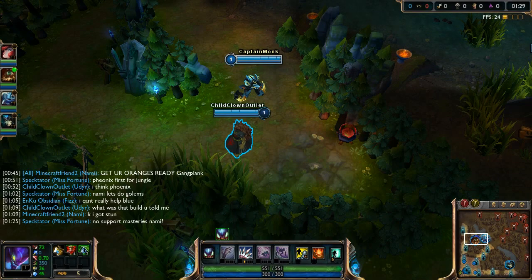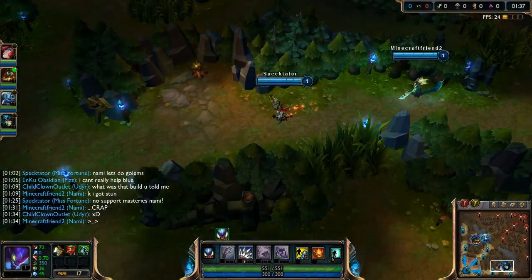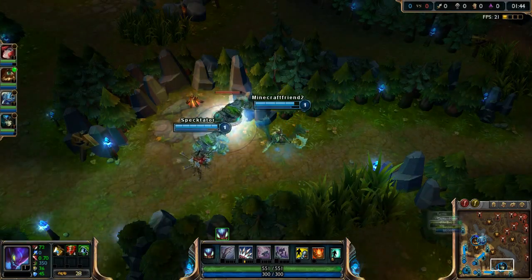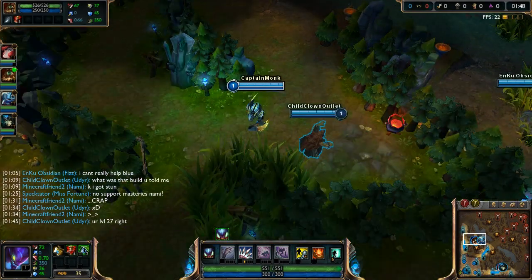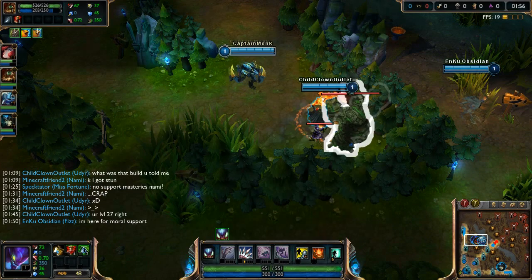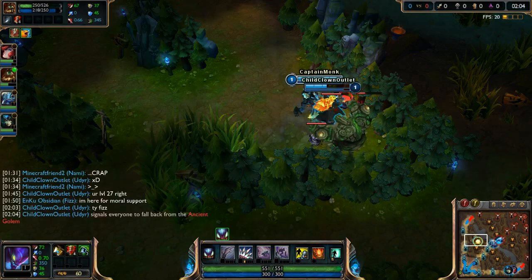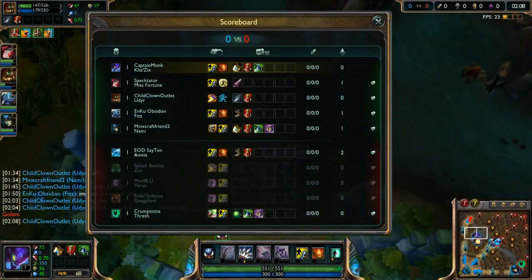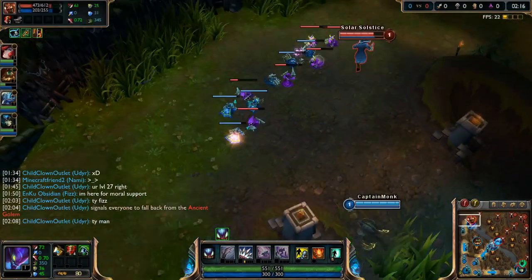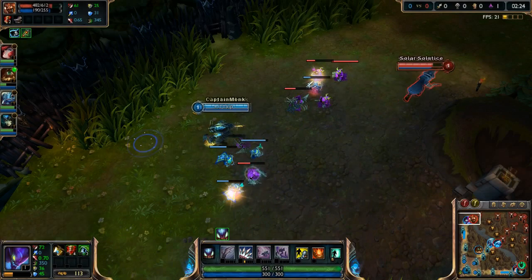Today's team: myself as Kha'Zix top, Udyr jungle, Fizz mid, Miss Fortune AD carry, and Nami support. The enemy team has Anivia mid, Zac jungle, Varus AD carry, Gangplank top, and Thresh support — who took Heal, which is interesting. My biggest concern with Gangplank is he's just going to spam his Q and destroy me in lane. He looks like he's building crit chance but doesn't have much armor, so hopefully we won't get a lucky crit.